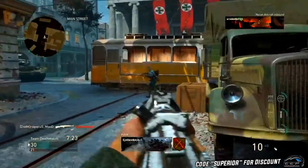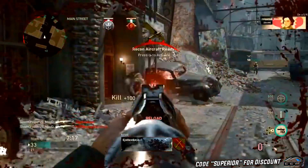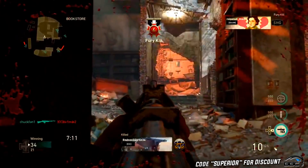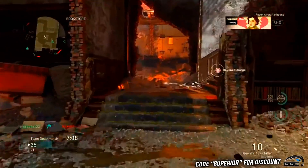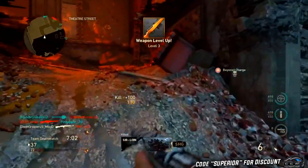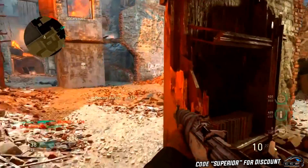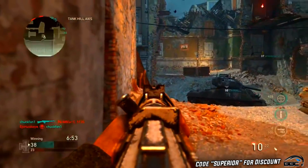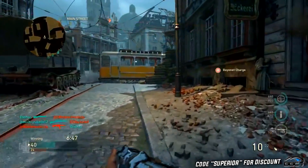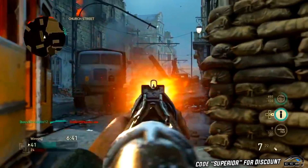Single-shot weapons are overpowered in hardcore because they do way more damage than a full auto weapon. Since it's single-shot, you have to pull the trigger each time, so each bullet delivers higher damage. In hardcore domination, where enemy health is so low, you literally one-shot people even if you hit them in the foot. Using a single-shot rifle like the G43 in hardcore is the equivalent of using a sniper rifle in core — it's a one-shot kill with a decent fire rate and very low recoil.